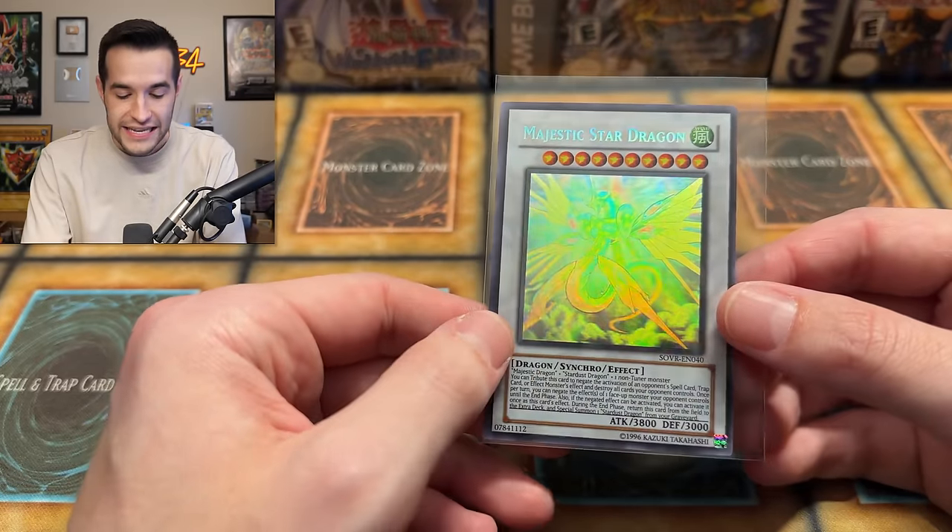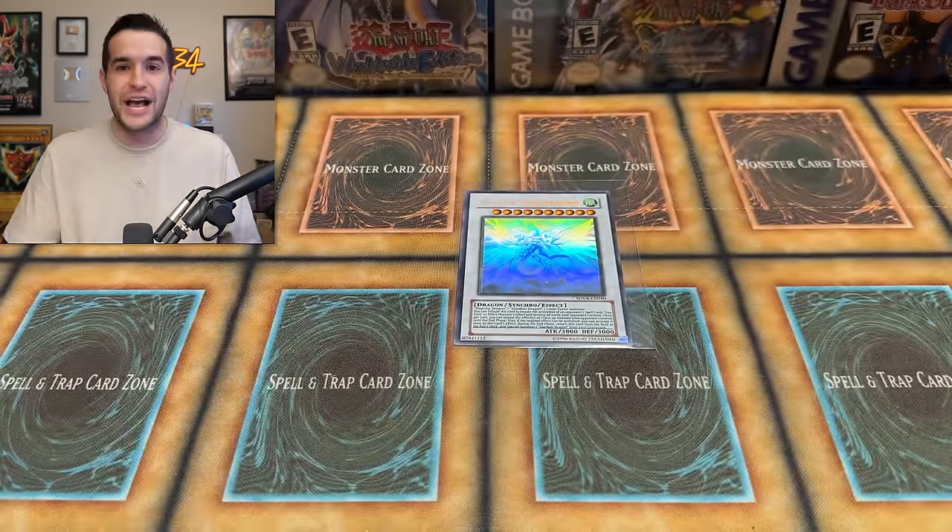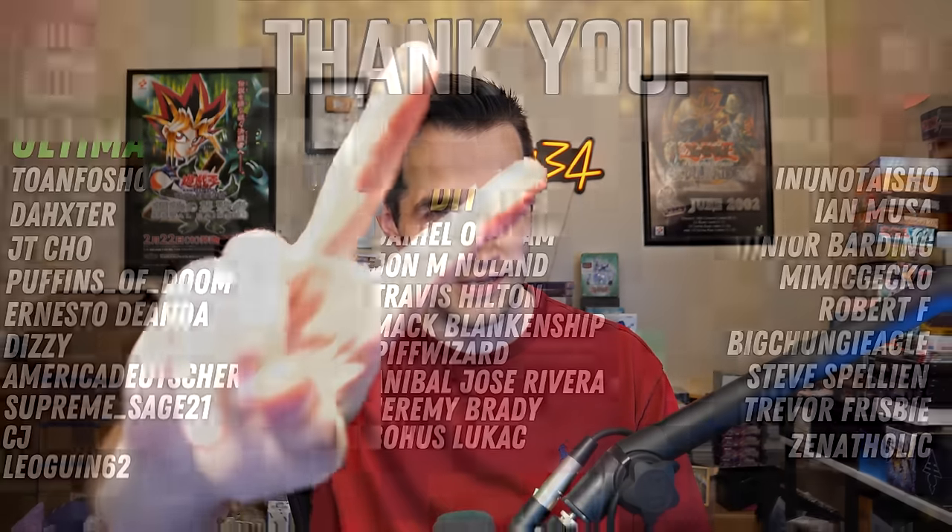What a crazy, crazy opening. If you guys enjoyed this one, make sure to subscribe to the channel — I haven't been that pumped for a pull in a long time. Shout out to Tone Fosho, Daxter, JT Cho, Puffins of Doom, Ernesto, Deanna, America Doidster, Supreme Stage 21, CJ, LeoGwine62, Another Tyshow, Ian Musa, Junior Barney, MimicGecko, and Robert F. Thank you guys for supporting the channel — see you in the next video.